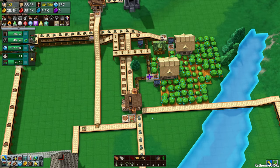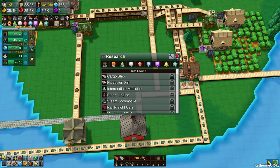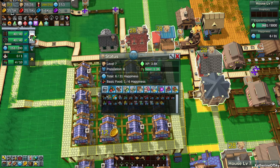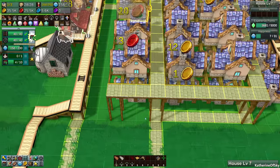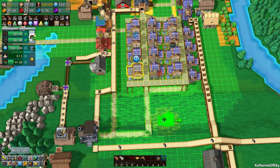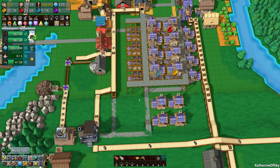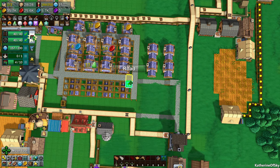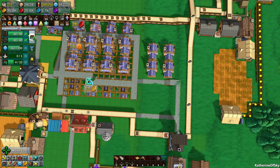Let's check our research — we have 400 industry research points which is great. We're going to get our tech level up very soon. I feel like our happiness is flagging a bit. We could get free happiness from water, which is a nice thing but will require moving these houses around. What I want to do is move the bottom section as well. We can move the roads too. Let's move these roads and have these houses moved so we can put a pipe between them.